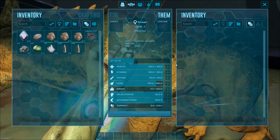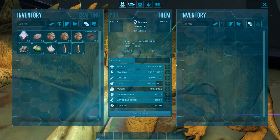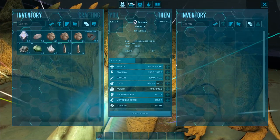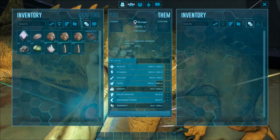Well I don't know, because something like loose knees and stuff actually wipes out your oxygen. Then we have food, then we have weight at 500, so it can carry okay-ish. We have melee damage and then movement speed. That's all for level one, so all level ones will have these exact same stats.